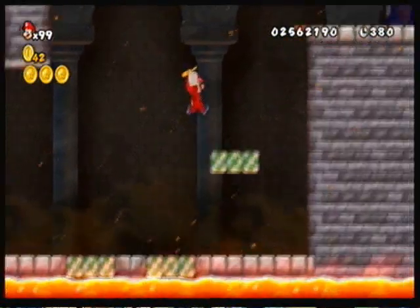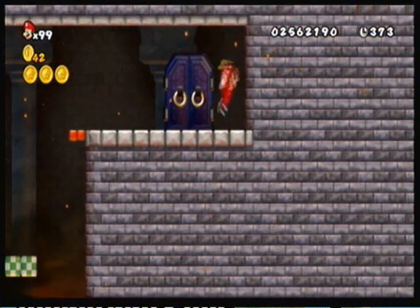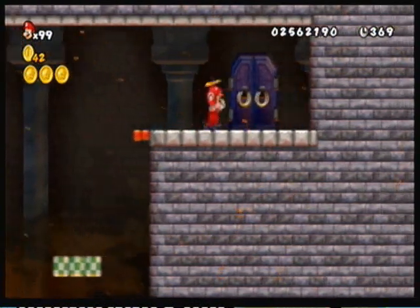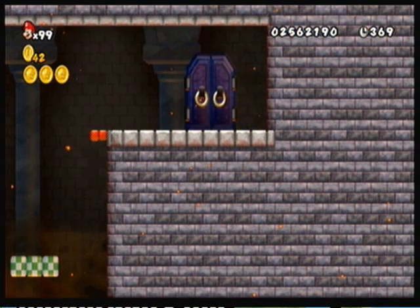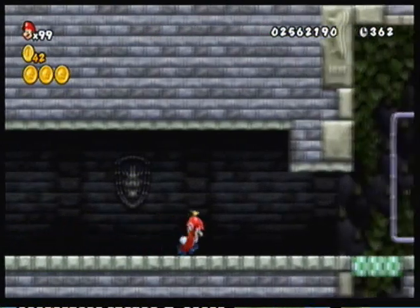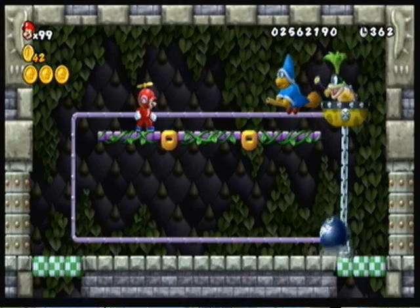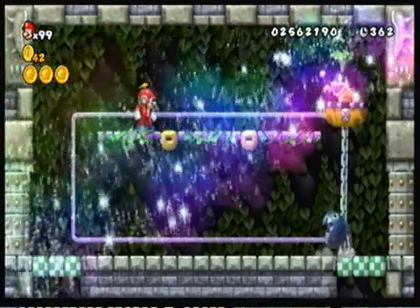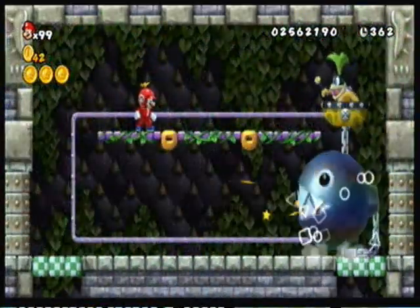Okay, here we have these bouncing blocks. These kind of replace the music note blocks from the old Mario games, which kind of sucks because I love the music note blocks, but they perform the same function so I guess it's not a big deal. Okay, so here's perhaps the most strange Kamek alteration. This is the weirdest Koopaling battle in the entire game, I have to say, because it just doesn't make very much sense.